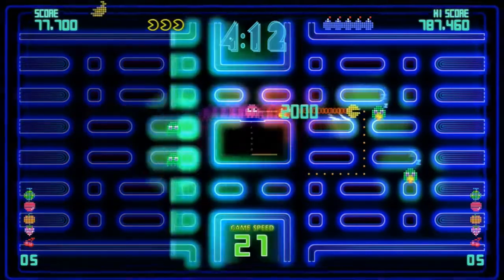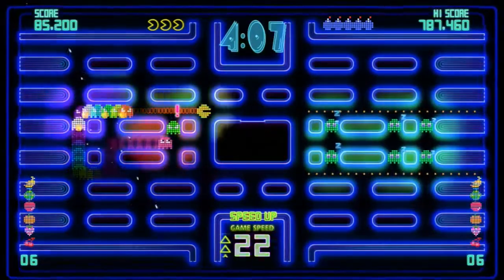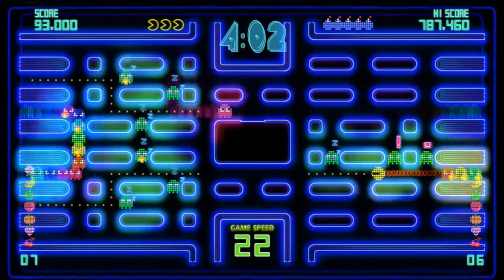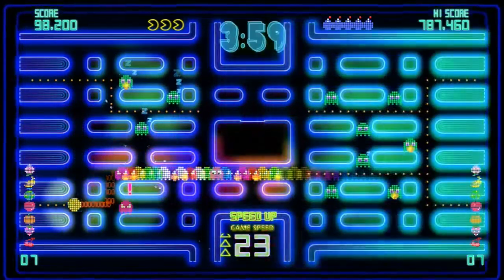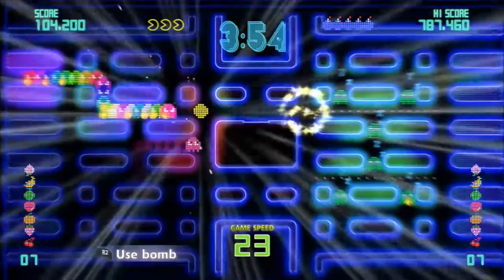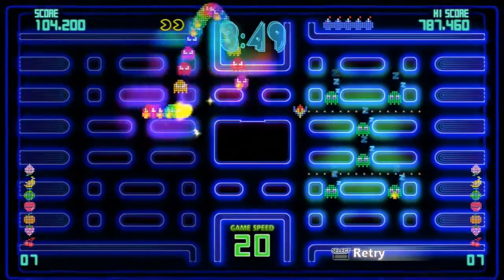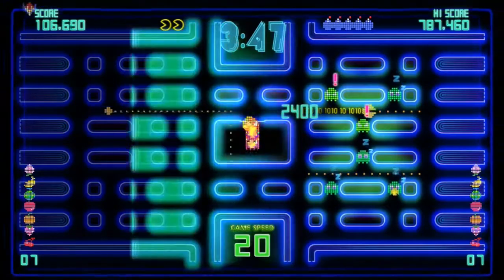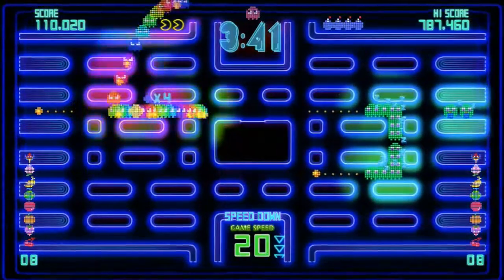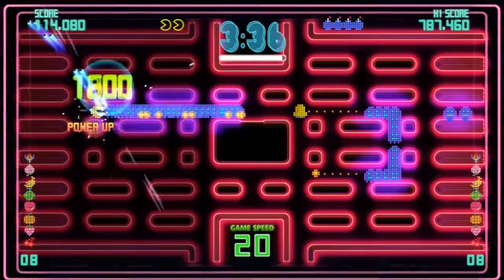The game gets harder as you speed up, but it also gives you way more potential to either outscore your highest score or beat the time trial. So generally speaking, you want to go as fast as you can, but if you mess up, your speed goes down. That happens when you die or when you use a bomb, which is another new mechanic as far as I know. I don't remember ever using bombs in the Pac-Man game. But when you use a bomb, the whole ghost trail goes back into its cage, and then your speed goes down a little bit.